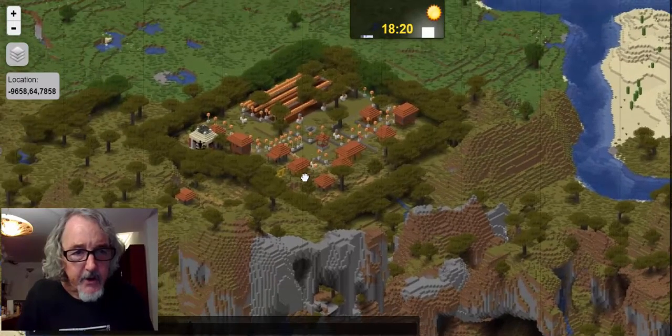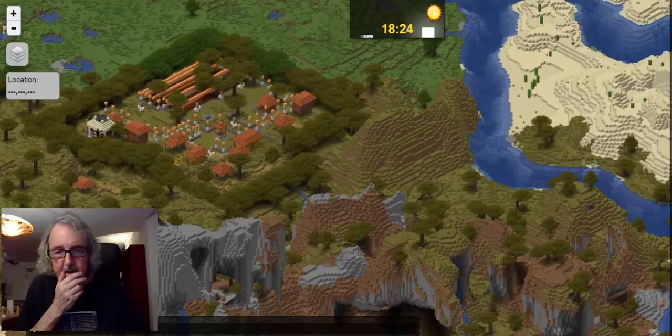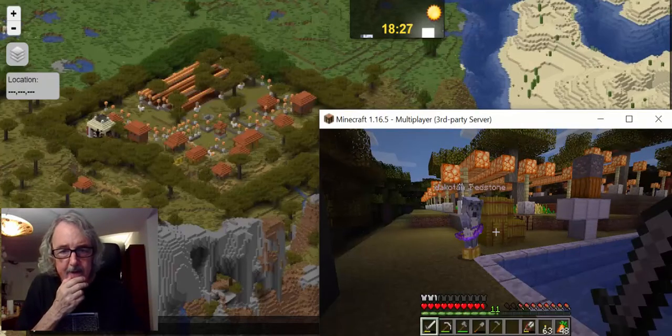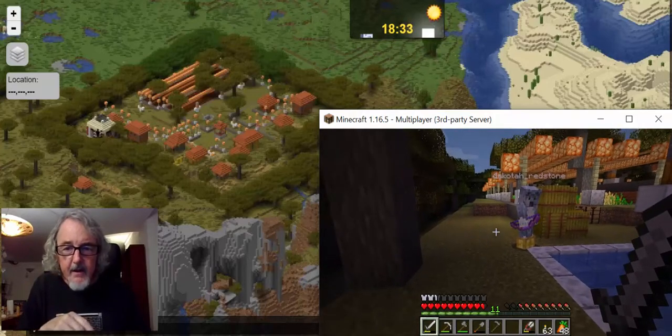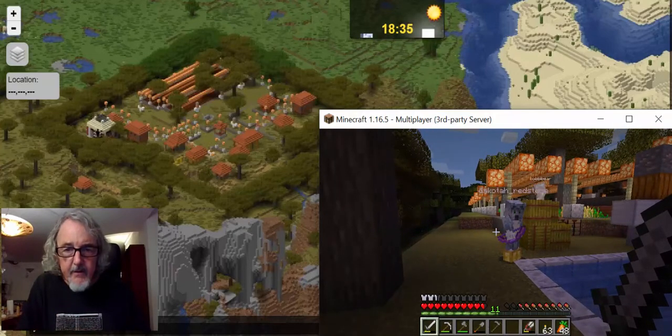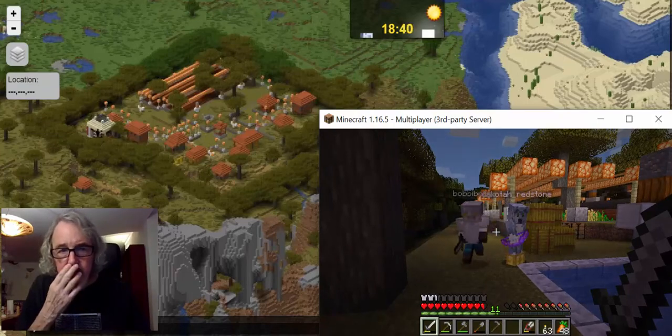They try to locate their player icons on the map and have trouble seeing them. Vance checks Discord in the background where the stream is running and can see the icons there.